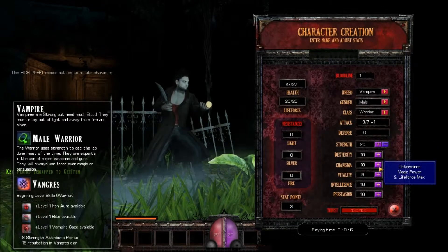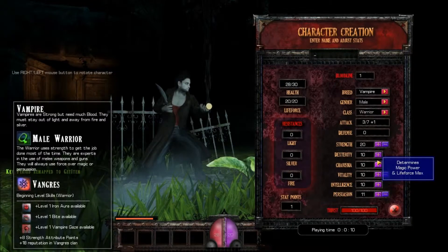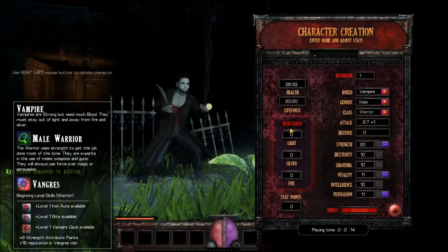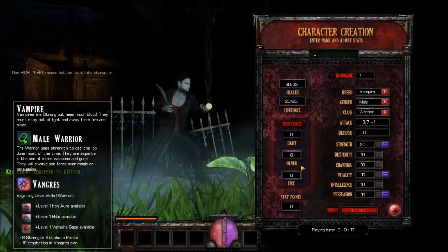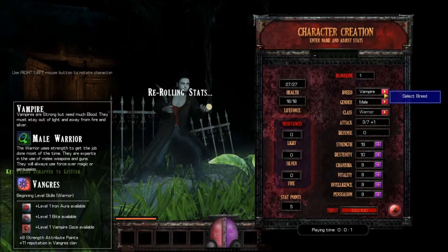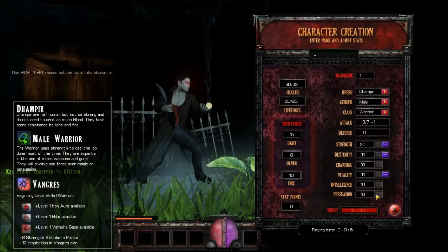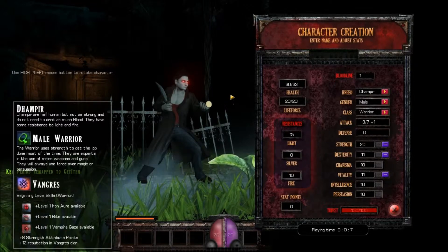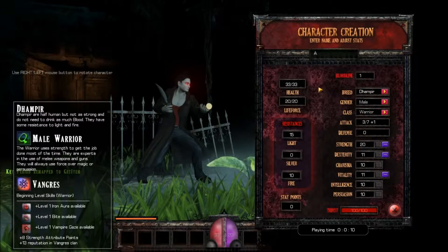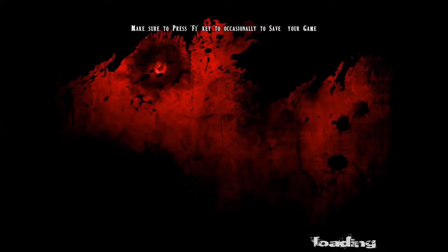Let's bump up the strength - you can add points to different stats here. As a vampire, I have no resistances to light, silver, and fire at all. Switching over resets everything, so I'll just stick with a dampire because I like having the extra resistances. Let's name the character after me - why not? And then let's create the new character.